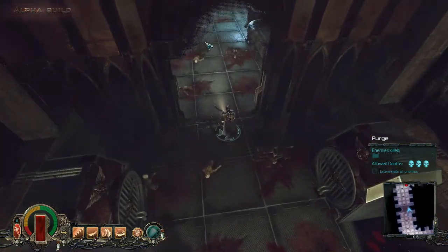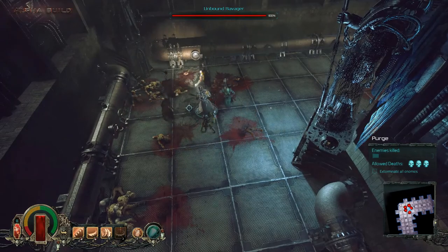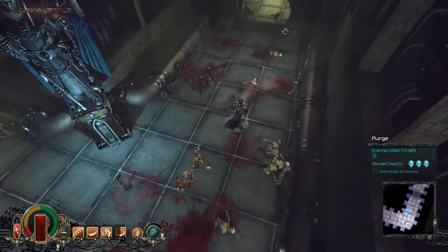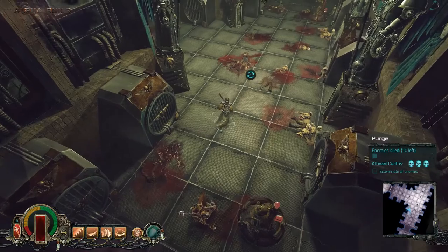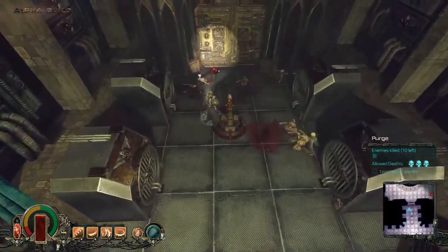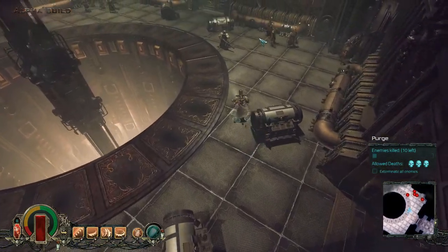Going to get this little corridor done and off to the last room — well, what's left of it; I think we've already dealt with some of the enemies in here. This will then be the completion of another tarot card quest. Hopefully we get some assault armor — that's what I'm actually after.